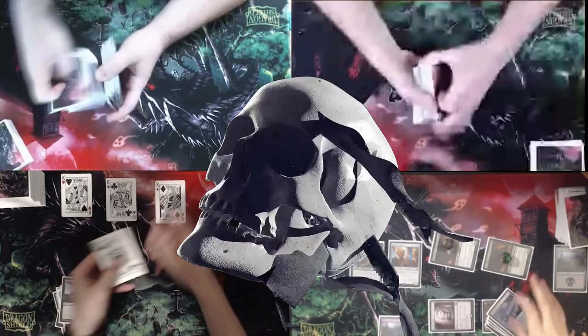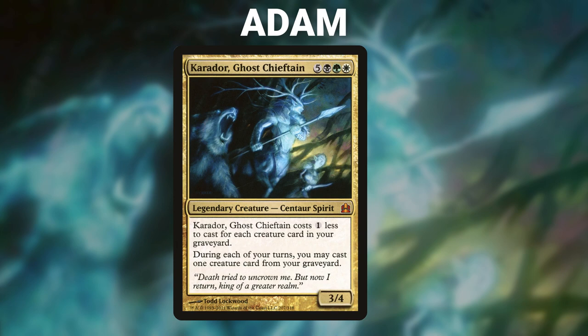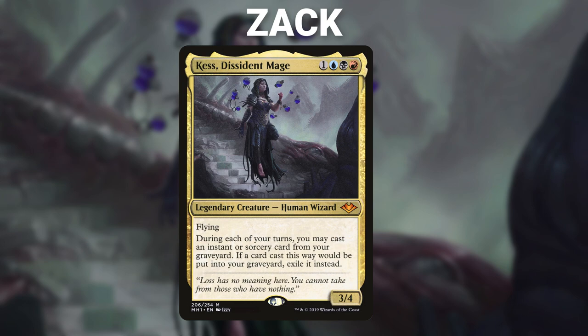Vampires and Demons dominated that game! For Game 3: Will brings back Marrow Gnar with Sword of Fire and Ice, Sol Ring, three Rat Colonies, and two Swamps. Adam brings back Caridor with Boonweaver Giant, Thoughtseize, Wild Growth, Arbor Elf, Fyndhorn Elves, Godless Shrine, and a Windswept Heath. Zack brings back Kess with Mental Misstep, Volcanic Island, Chrome Mox, Arcane Signet, Felwar Stone, Jace Vryn's Prodigy, and his London Mulligan is a Dimir Signet. Ryan brings back Edgar Markov with Felwar Stone, Mana Confluence, Blood Crypt, Peer Into the Abyss, Vampire of the Dire Moon, Necropotence, and a Red Elemental Blast.